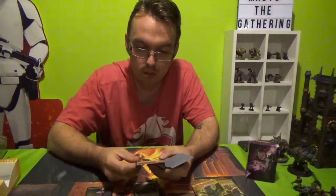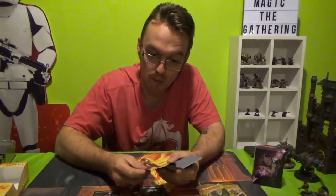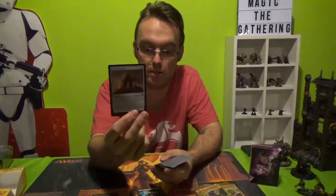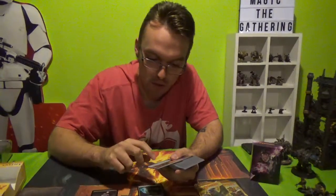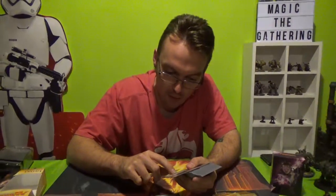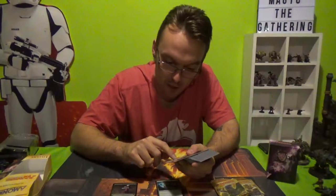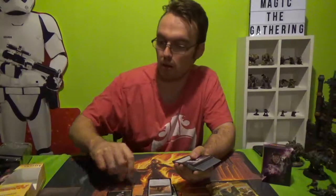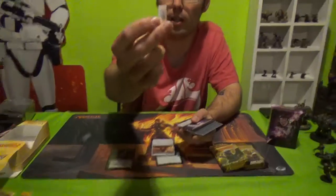Oracle's Vault — it's an artifact, 4 cost. Tap it, exile top card of your library until end of turn, you may play that card. Put a brick counter on Oracle's Vault. Tap it again — obviously a separate turn — exile the top card of your library until end of turn, you may play that card without paying its mana cost. Activate this ability only if there are 3 or more brick counters on Oracle's Vault. So you want bricks on that one. There's a random card that you hit that gives you little bricks, which is kind of cute.